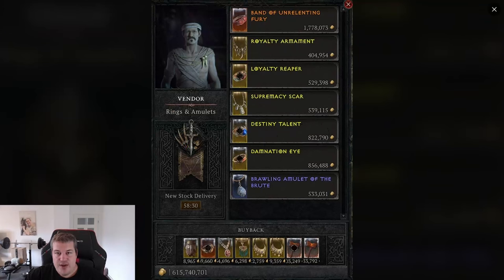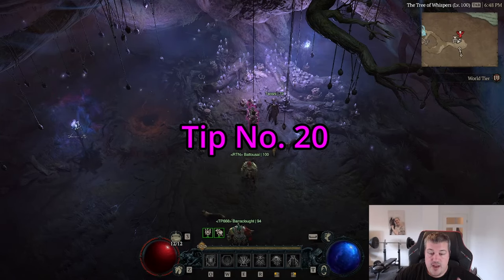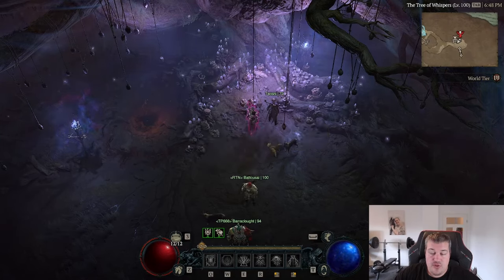Tip nineteen: you can actually find legendary items in the shop, and even items with greater affixes. If you are selling items, always keep your eyes open — though the chance is really rare so it's not worth actively looking for them.